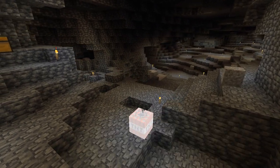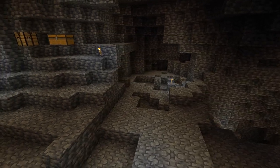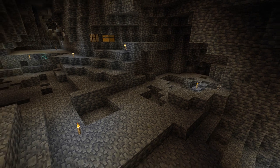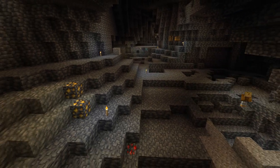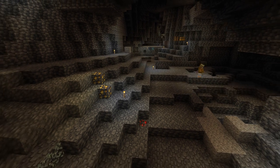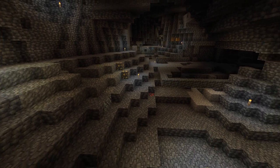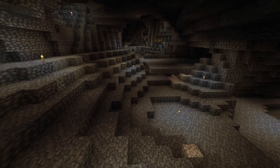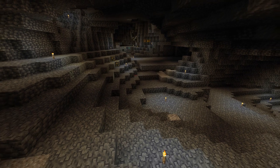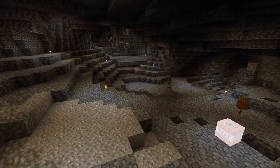Along the way I also got one diamond, and if I can find another one — they are also available in loot chests — along with a few more blocks of obsidian that can also be found in chests on ruined portals. In this case we can make ourselves an enchanting table, which would really be great.